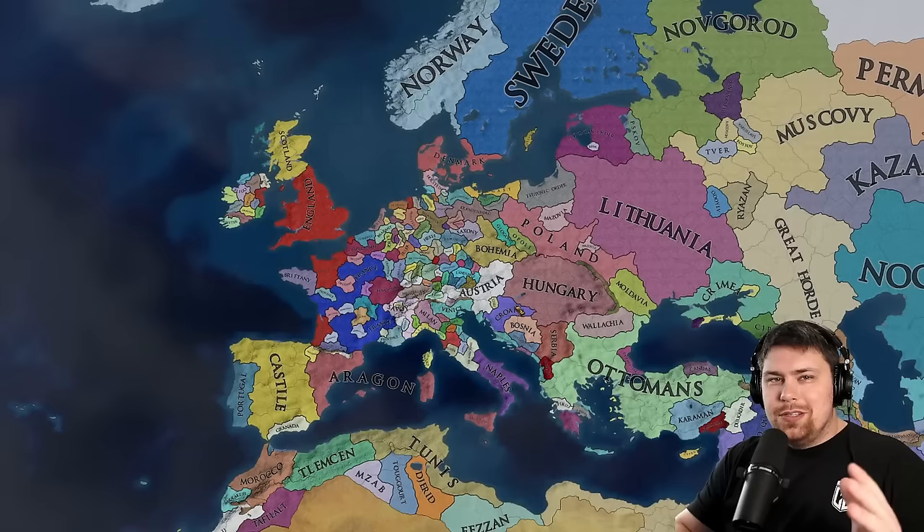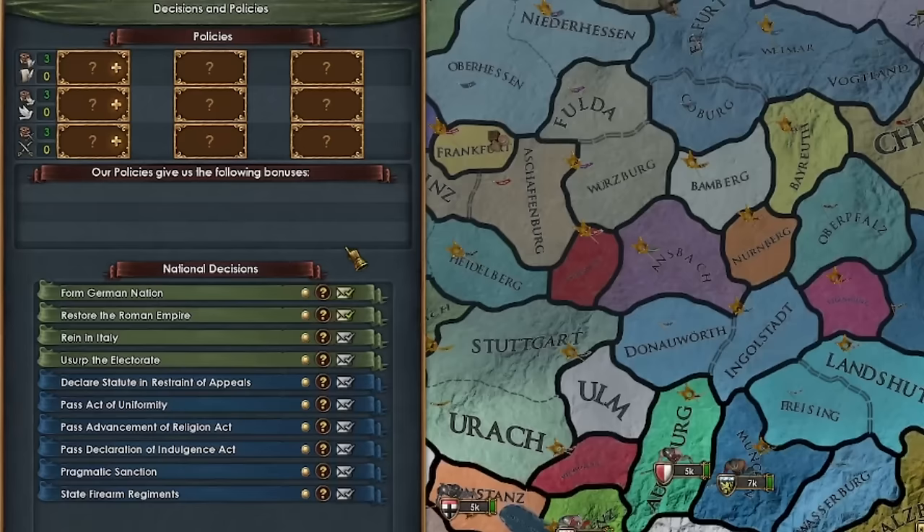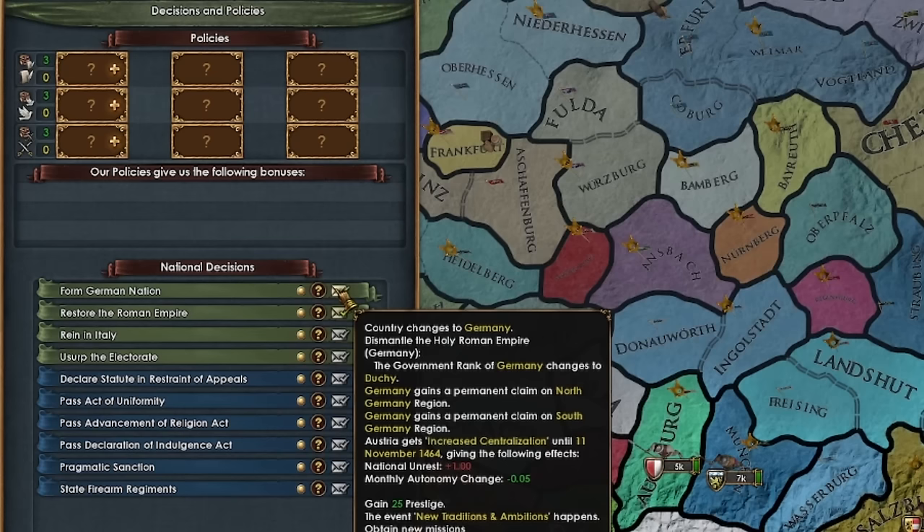So it looks pretty normal — basically looks like a vanilla 1444. It's only whenever we get into the decisions that things start to really look different. Like for example, you can see Austria here can form the German nation, which will dismantle the HRE. Needless to say, that's going to have some interesting effects.